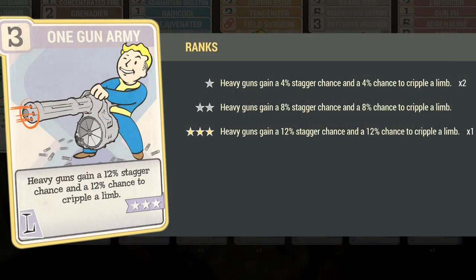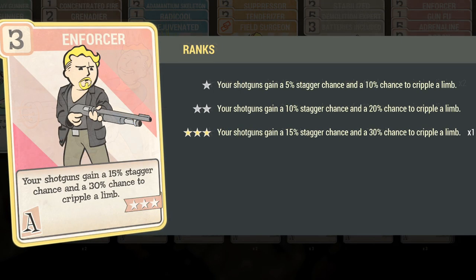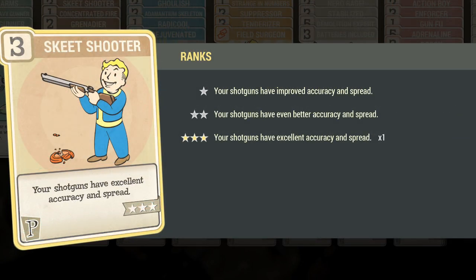These are the perk cards you're going to need to have equipped with it, because this is the most benefit you'll get from crippling targets and the actual spread of the shotgun. It's unrivaled.